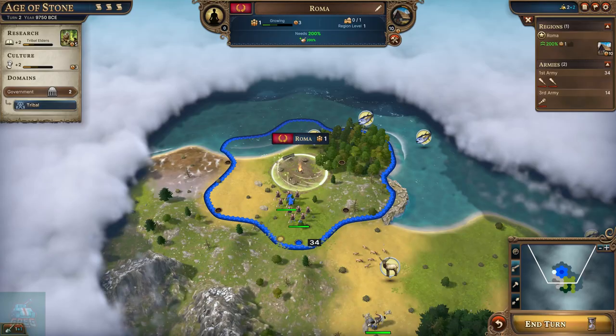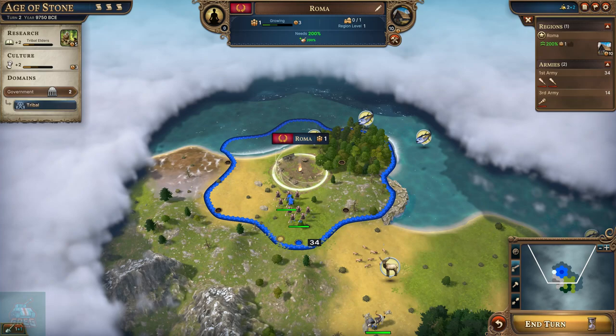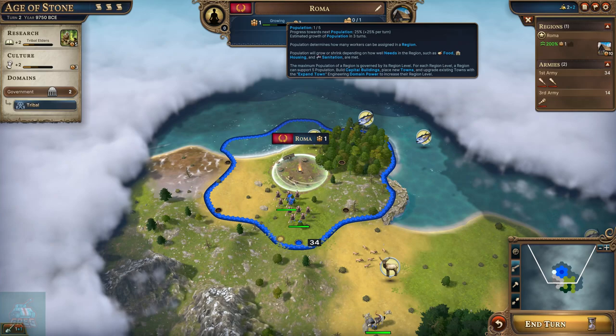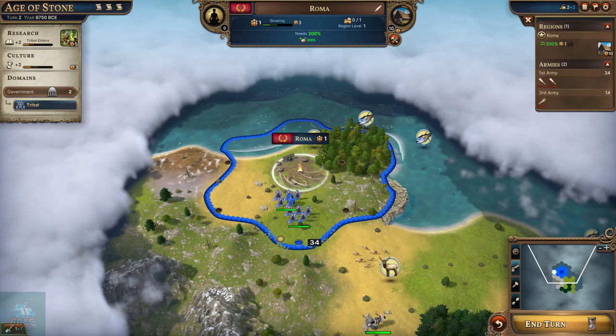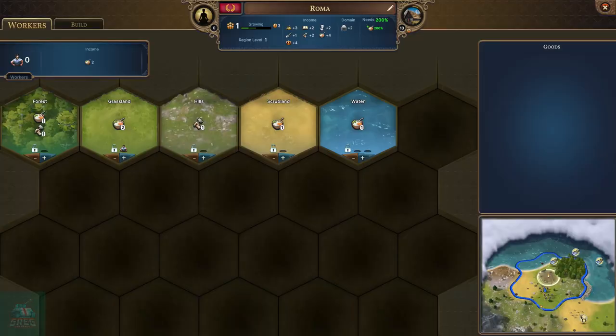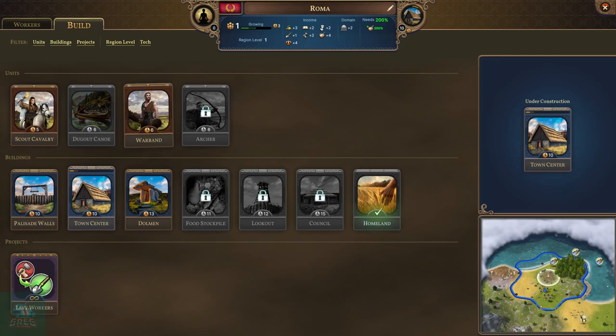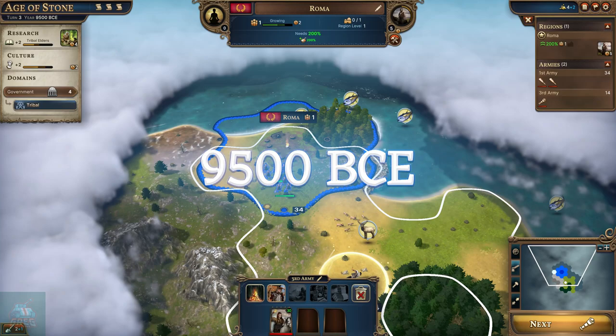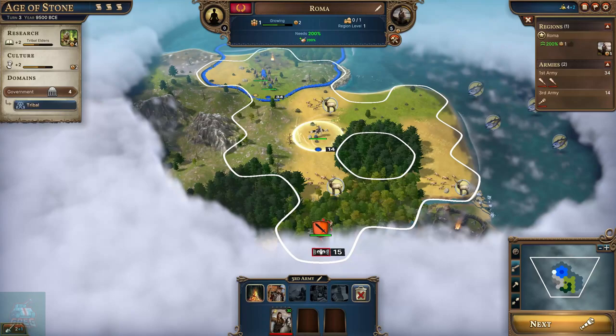It looks like we're currently working grassland. We need food to continue to grow Roma. We're at 200% growth right now, which is the highest you can get - that's going to help speed up city growth. In another three turns, we'll have another pop. I'm actually thinking maybe instead of building the town center, we rush another warband. I want to see if we can get rid of that barb camp down south, because if we don't, it'll just keep spawning units and continuously harass us.